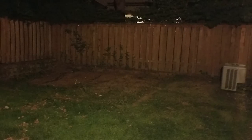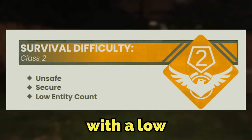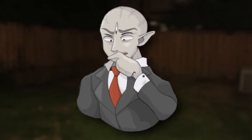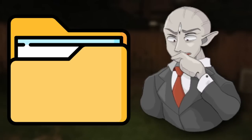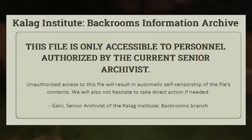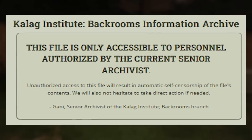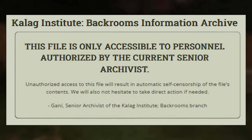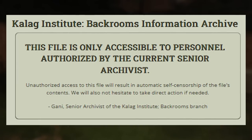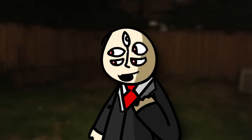Level 62 of the Backrooms is classified as a class 2 difficulty and is unsafe with a low entity count. I wouldn't trust that level classification at all, and you'll see why later. The level's document is very interesting because it's marked with a warning that says: 'This file is only accessible to personnel authorized by the current senior archivist. Unauthorized access to this file will result in an automatic self-censorship of the file's contents. We will also not hesitate to take direct action if needed.' So yeah, it's pretty strange to start off a level like that, but apparently some of the information is secret — but that's what I'm here for.